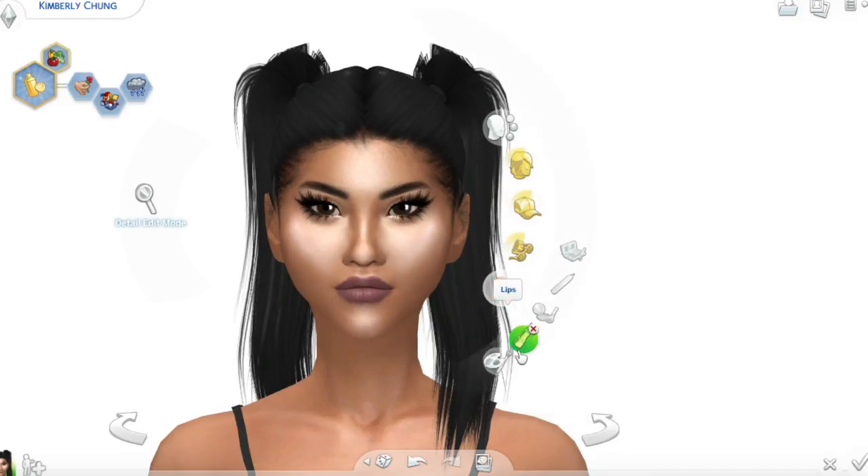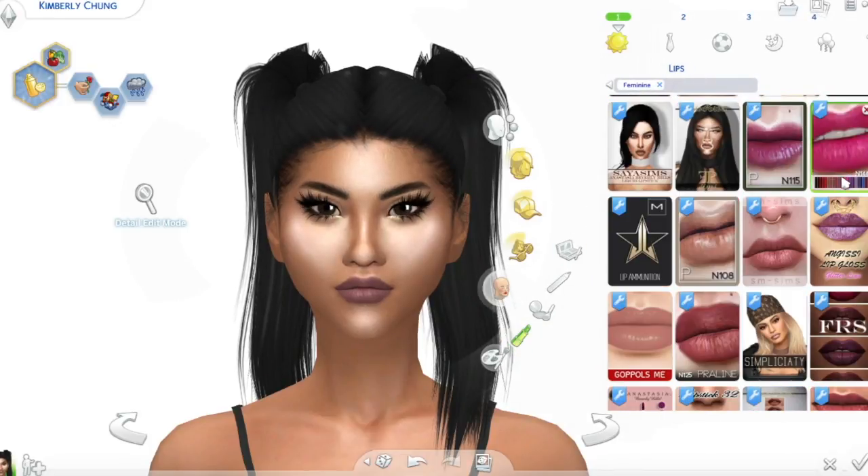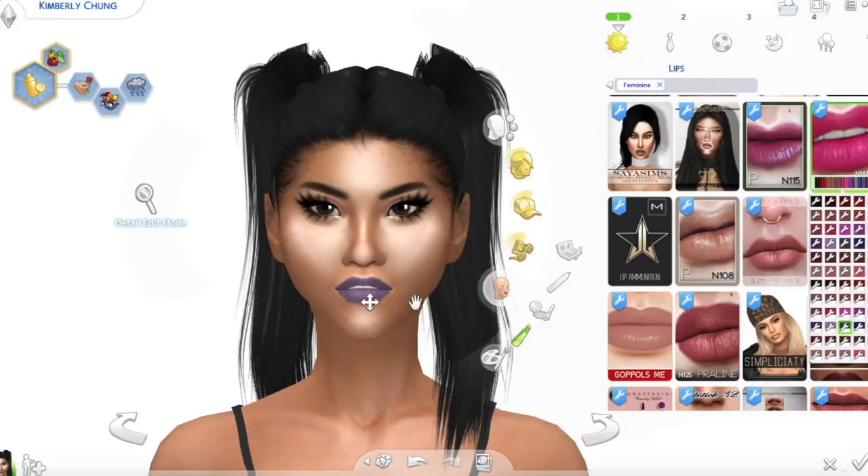Up next is this lipstick by Praline Sims. It comes in a ton of colors, and we can also change between it having teeth or having no teeth at all. Look at all those colors — it comes in a lot of bright colors as well, and even though I'm not usually a fan of those I do think they look really really pretty in this lipstick. And then of course there's also a lot of neutrals, which I'm a big fan of.